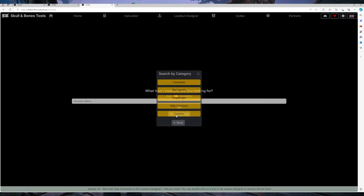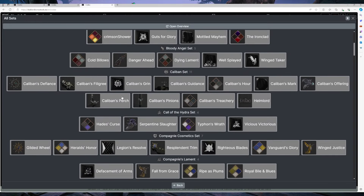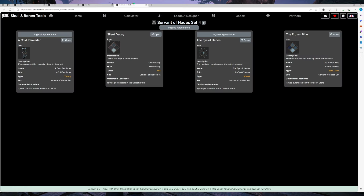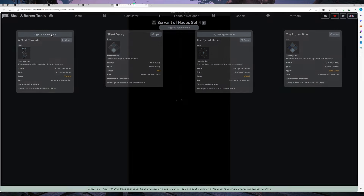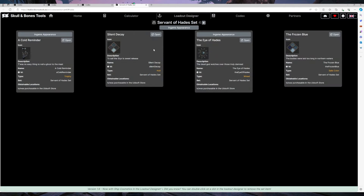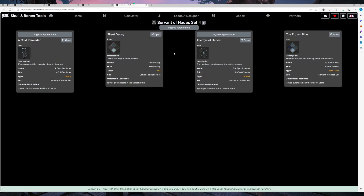For instance, if we go to ship cosmetics and go to all sets - I know the one that's got the little ghost mast, which is one of the new additions to the game - that's the Servant of Hades set. You can go to the in-game appearance and actually see what it looks like. Not only that, you can click on in-game appearance and see it to decide whether you should buy it or not. If you're looking to buy something in the store but you're not too sure what it looks like, you just click in-game appearance to see the day and night and see if it's really worth your coin, because obviously the gold in the game is not the cheapest.